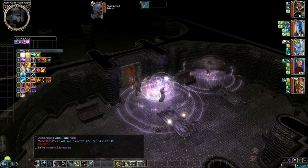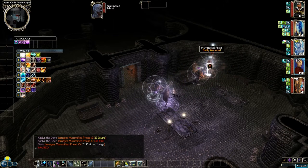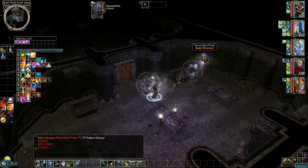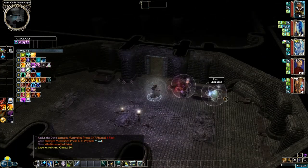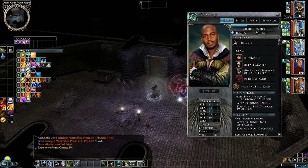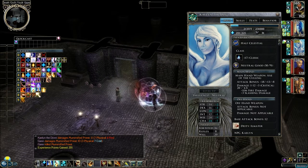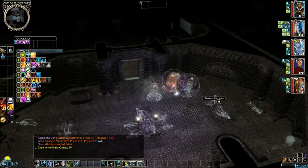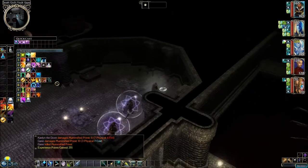He disintegrated. Let's just do melee damage on him. Gan got the kill once again. Let's see how everybody is doing experience-wise. You're real close. Look at that level adjustment — that's huge! You're real close as well.